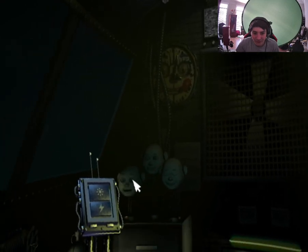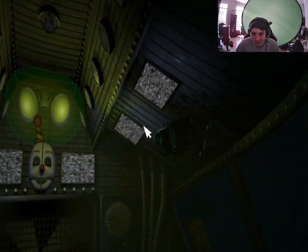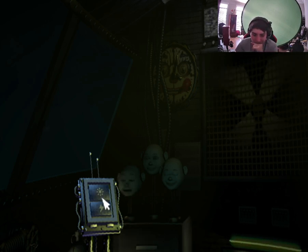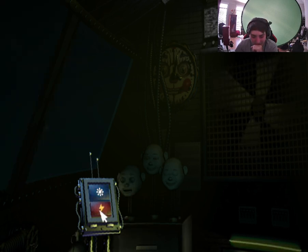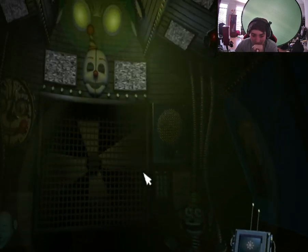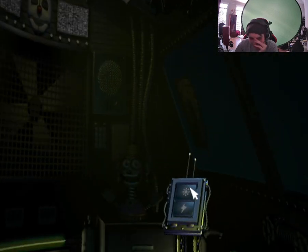Unlike most entertainment venues, our robotic entertainers are rented out for private parties during the day, and it's your job to get the robots back in proper working order before the following morning. You are now in the primary control module — it's actually a crawl space between the two front showrooms. View the window to your left: this is the Ballora Gallery. She's not on stage. Press the red button to administer a controlled shock. Excellent — Ballora is feeling like her old self again.